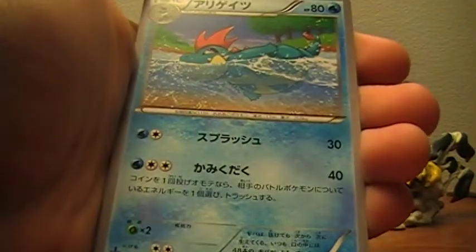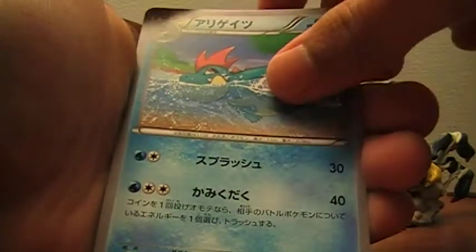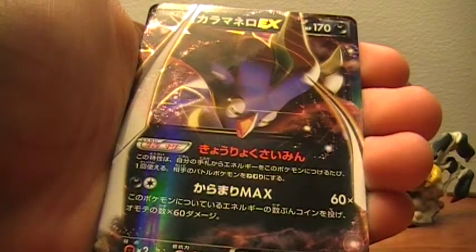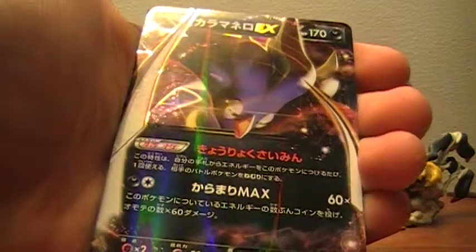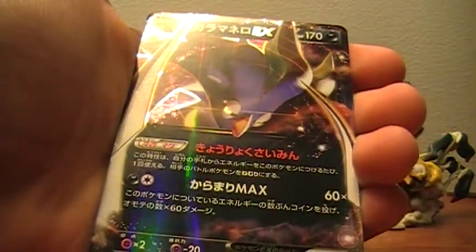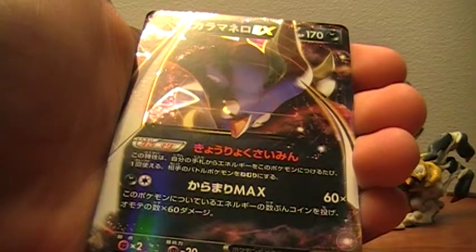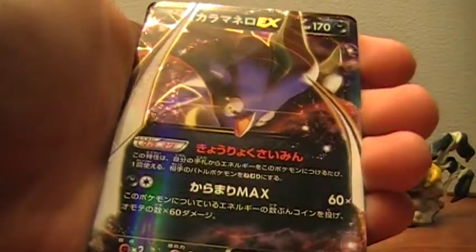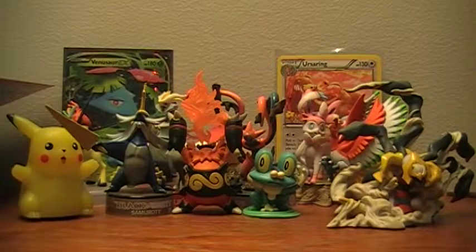We got a Whismur, Carbink, Croconaw — and a Malamar EX! I saw a little black and was wondering what it was. We got a Malamar EX — that is amazing. So that fourth pack was the only pack we didn't get anything good. And then we got a Galvantula. That is insane, absolutely insane.